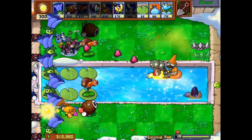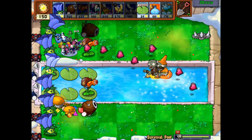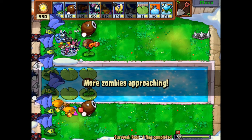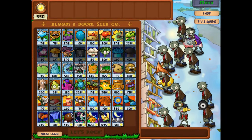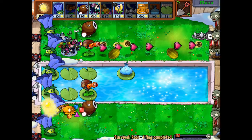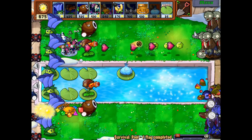The Super Melons do recharge so slow — it's actually a joke. I'll put a Spike Weed in there as well, why not. More zombies are approaching — first flag done and dusted. We now have Snarkles and Newspapers, like that's gonna do anything. We do have the good old Light Warriors again, which I would not mind using.